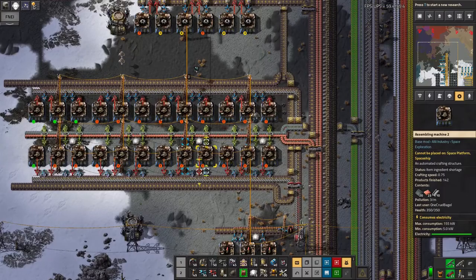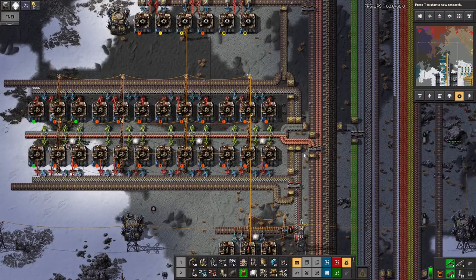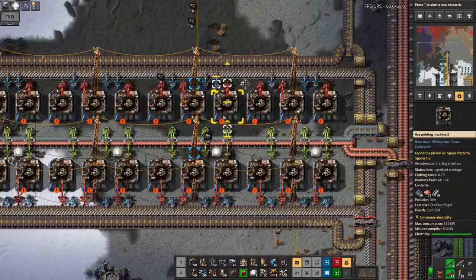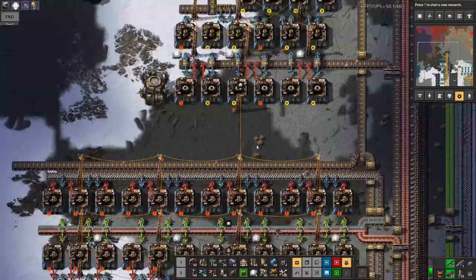There's the low-density structures being built up here — that's what all these machines are doing now. They're a bit limited... actually they're limited by plastic. So this is another place where plastic is required and we've run out of it.